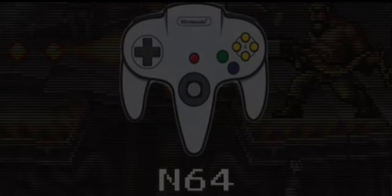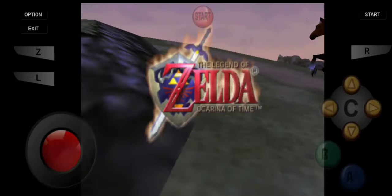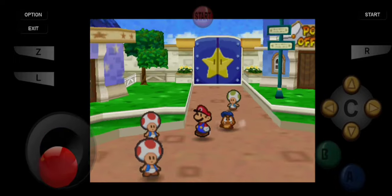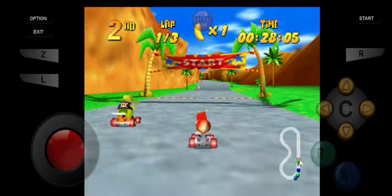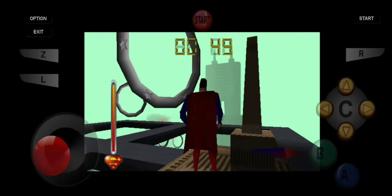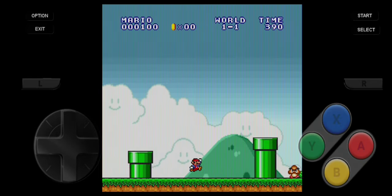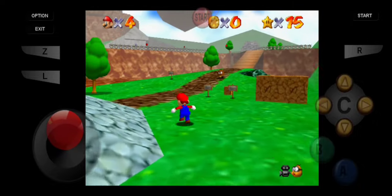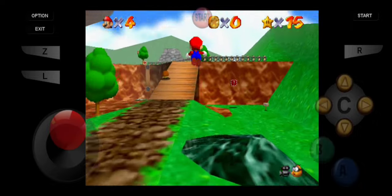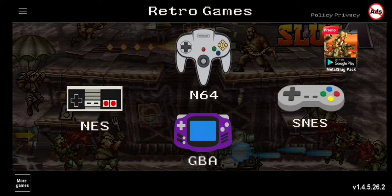And now, onto the main event: the Nintendo 64. The N64 game collection has, as you'd expect, Mario 64 and Banjo-Kazooie, but they also have the original Paper Mario, Rayman 2, Conker's Bad Fur Day, and Diddy Kong Racing. It's refreshing to see these games on something like this. Each console generation has a different layout for its controls, but these games were not made with a touch screen in mind, so it might be hard to adapt. Moves like long jumping in Mario 64 will be very difficult to pull off — just something to get used to. So that's pretty much it for Retro 64.